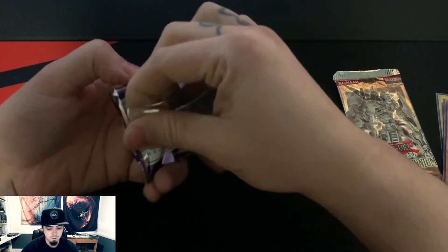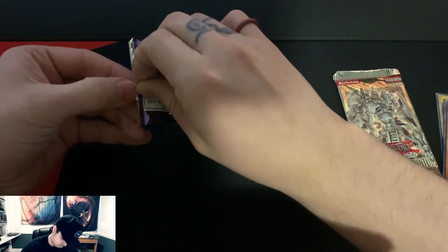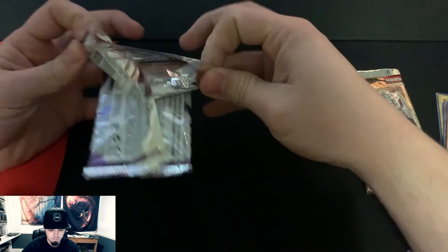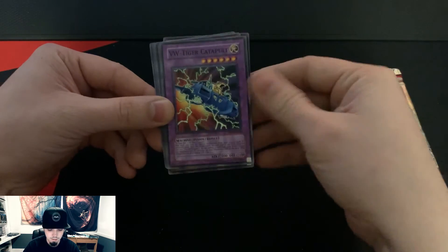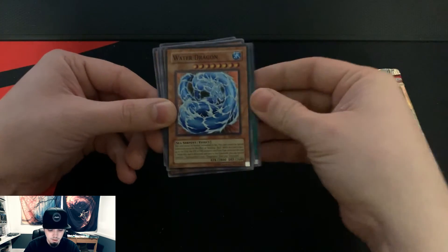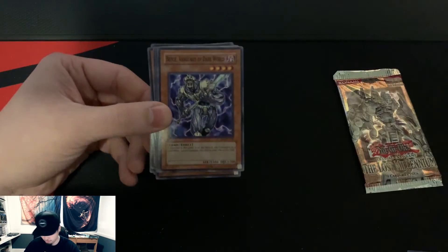See if we can keep this rolling. Alright, started off we've got our Oxygeton, Familiar-Possessed, VW Tiger Catapult, Bonding H2O, and a Water Dragon — super nice. Let's see if we can make that three for three.